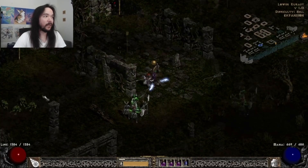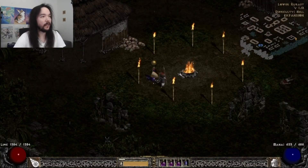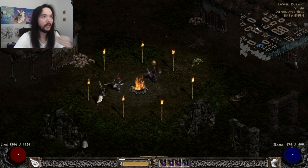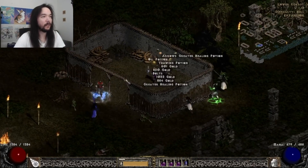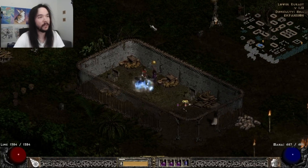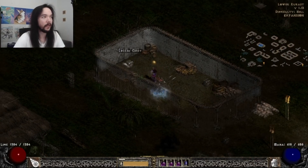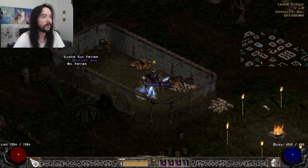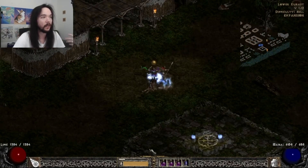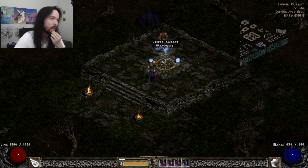This is an interesting run — Lower Kurast chest farming. Basically you're looking for this campfire, and you can have up to two of these per layout. Whenever you have the campfire, you go to the right and there's a chest here. Notice how many items dropped out of that — you've got two more up here and they drop a bunch of items. More players, the more loot these chests are going to drop. Typically more chances to get high runes, and these are good for getting things like Jewels, Charms, and Gems as well.